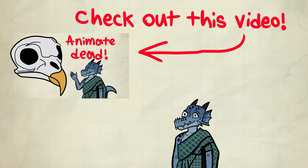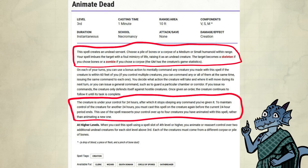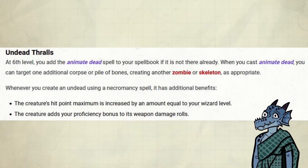My Animate Dead video goes in great depth about this spell, but as a quick reminder: for a third level slot, you normally take control of one zombie or skeleton, but you can assert control over four. This feature changes the former, but not the latter.